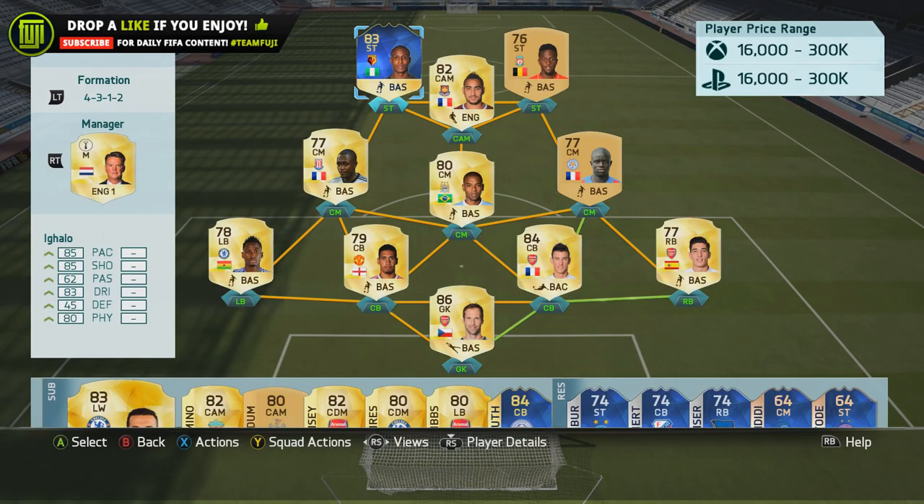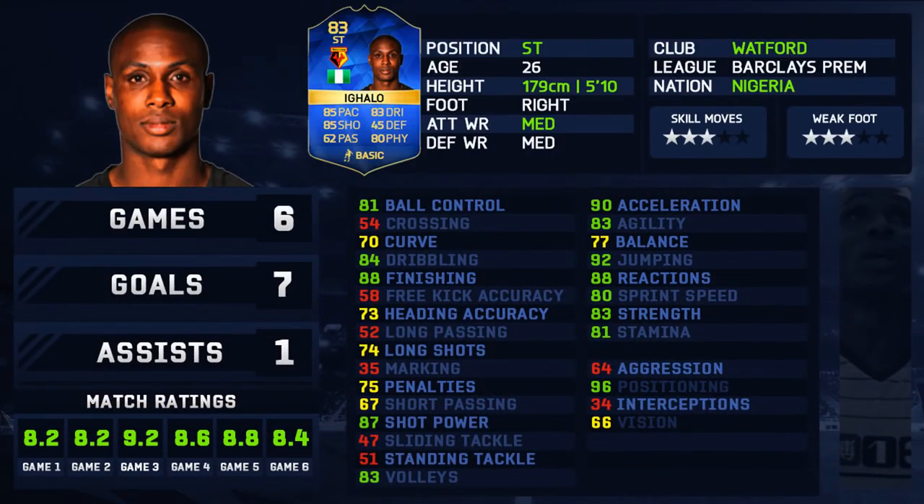The stats on his card look really, really good: 85 pace, 85 shooting, 62 passing, 83 dribbling, 45 defense, and 80 physical. I played six games, scored seven goals, and got one assist before going back for additional matches. His 96 positioning in-game really pops out, along with great shot power, nice finishing, decent strength, and great acceleration — that's what I look for in a striker. Medium/medium work rates, three-star weak foot, three-star skills, and he's in the BPL, so he's easy to fit into a team.